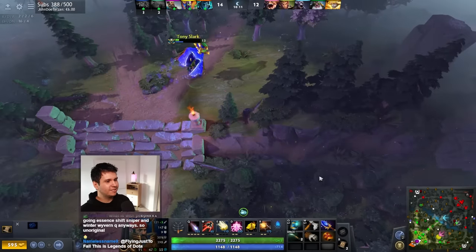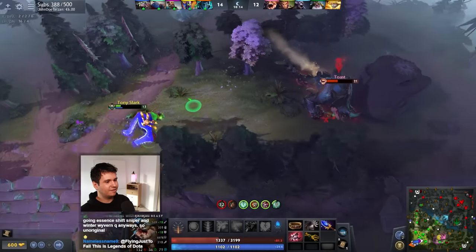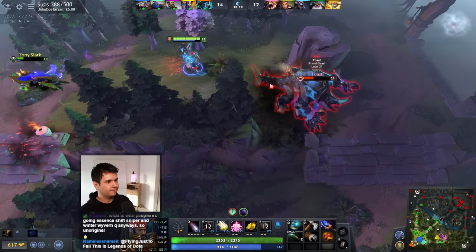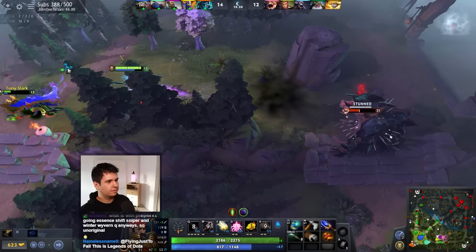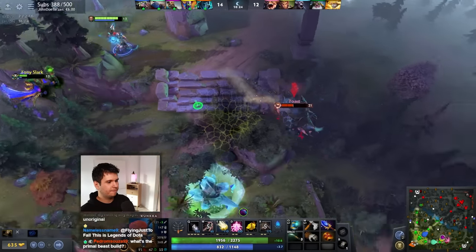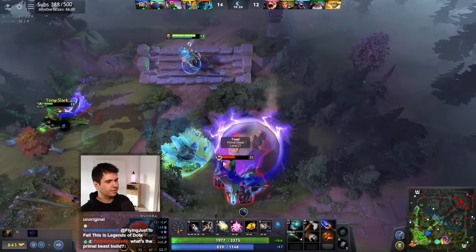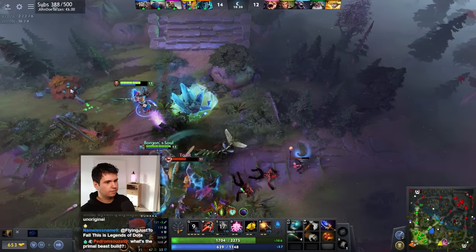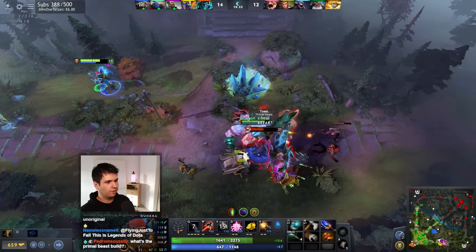So this Primal Beast is gonna be an issue — it's just kind of a huge, huge dude. We landed a stun I guess. This Primal Beast is definitely gonna be an issue. He has a stun for you. Just keep throwing these out.